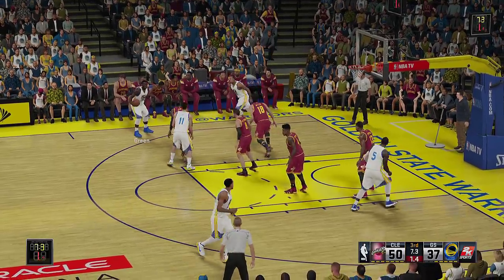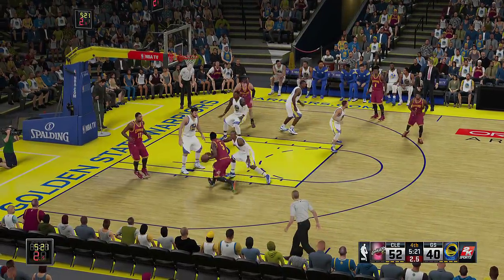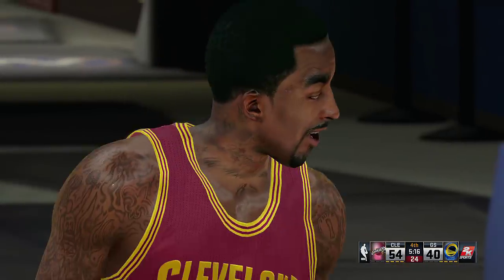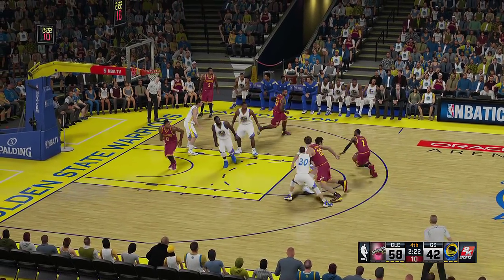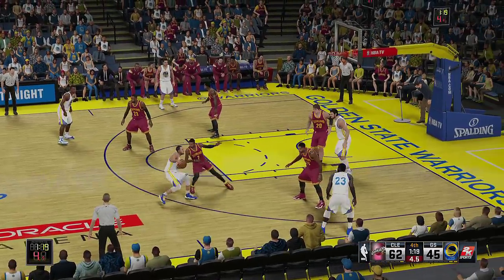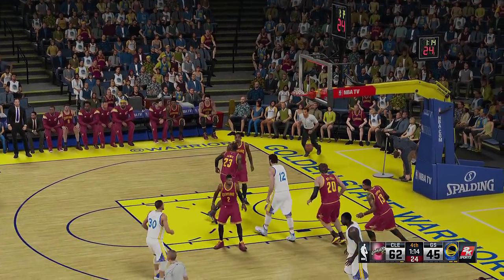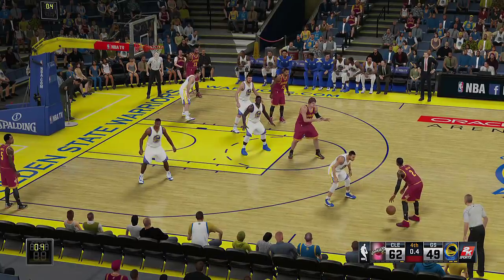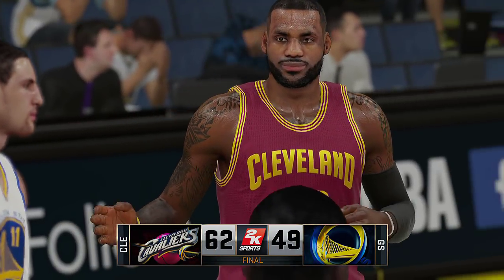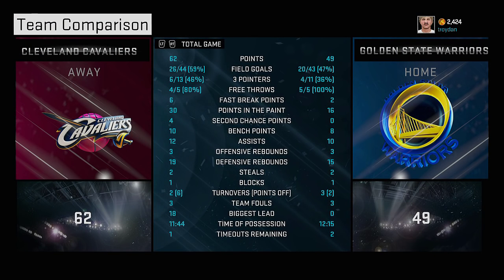Golden State trying to get back into this — Green there taking the shot. Down by 10 in the third quarter. Cleveland says no. The Cavs putting a few more points on for a cushion. Kyrie Irving driving and laying it in — 60-42. Steph Curry making a shot at the end of the fourth, 62-47. That's not going to be enough. The Cavaliers win Game 7 after being down 3-1, coming back to win it. LeBron gets his third ring. Final score 62-49.